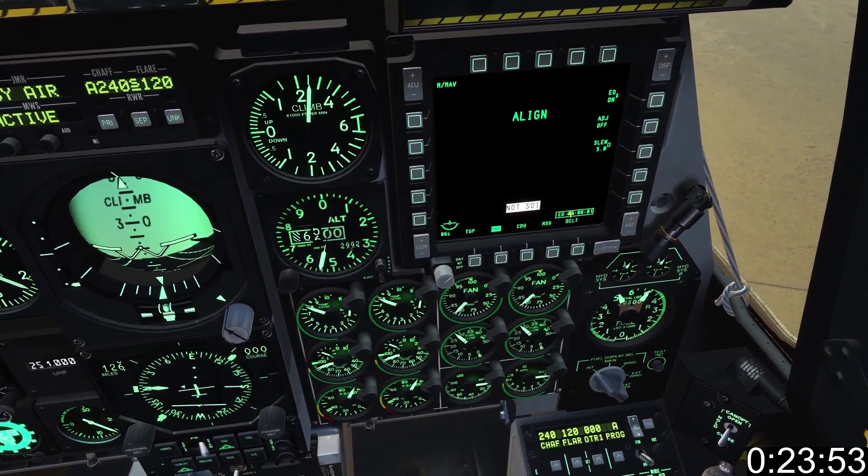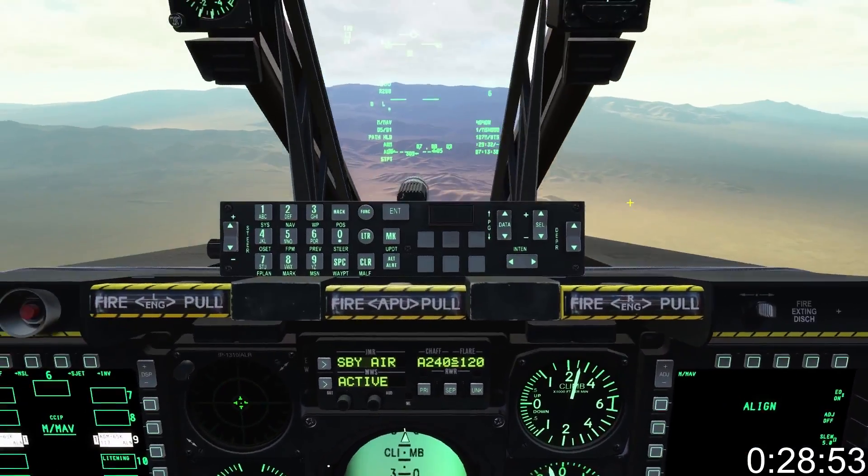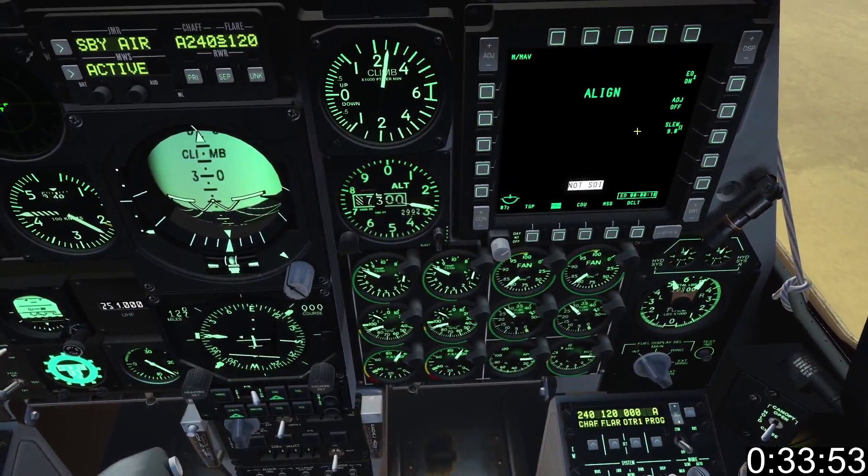You have 3 minutes to missile alignment. To prevent the targeting gate from becoming hypersensitive, we need to adjust the slew rate. Press 9 on the UFC, then press SLU on the MFCD to save the setting.